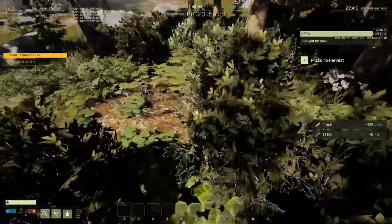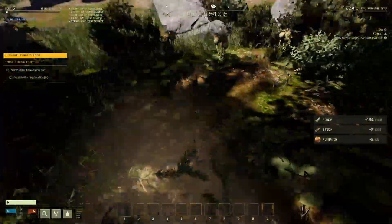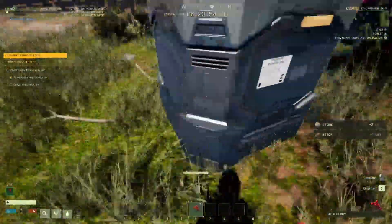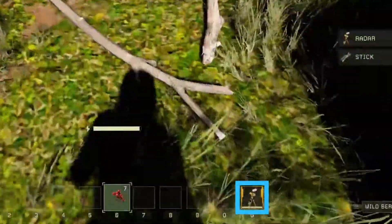If you watched the first mission guide, you know what comes next. Collect as many materials as you can — fiber, sticks, stones, and vegetables — on your way to the supply pod. When you reach the pod, take the scanner out of it. It'll automatically socket into the G slot at the end of your toolbar, which acts as your backpack slot.